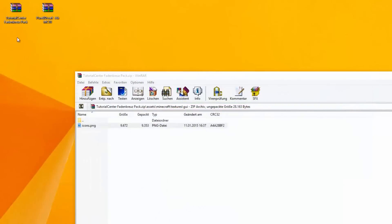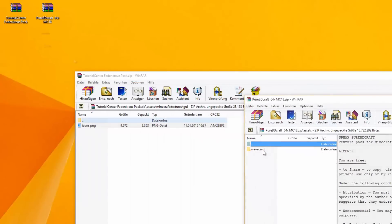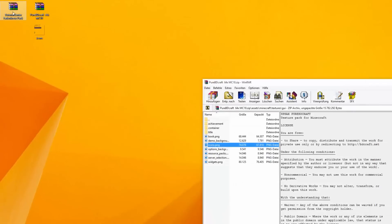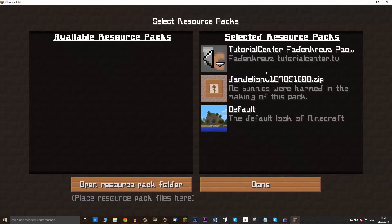But if you don't want to use the standard icons, but the icons from the SpecsBDCraft texture pack, you open that pack and go to the same folder you already know. Then copy the icons.png file to your new texture pack. If we place the resource pack back into our Minecraft folder and switch it above the Dandelion pack, we now have the crosshair from the SpecsBDCraft pack.